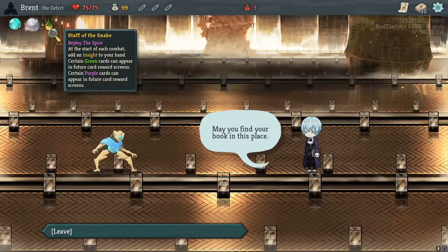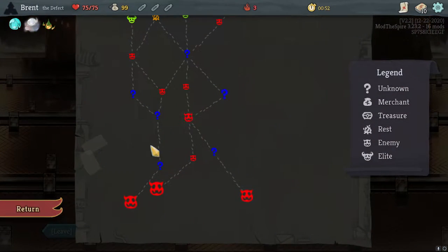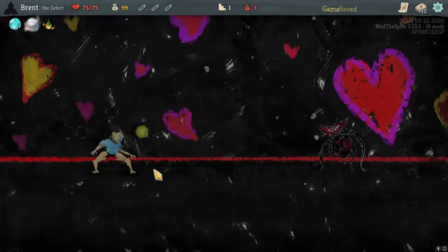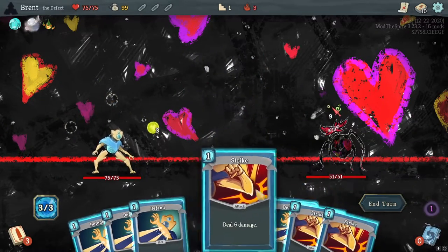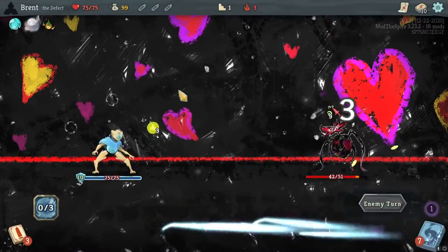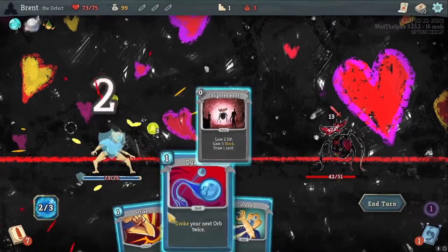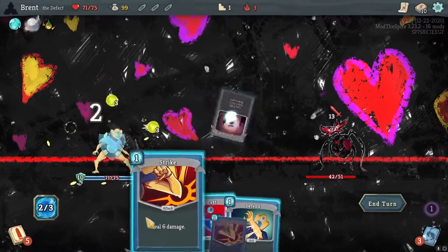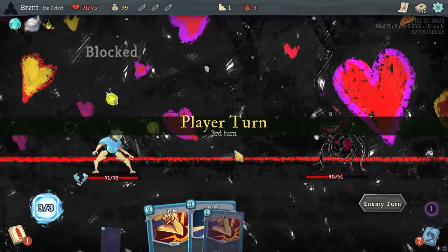Staff of the Snake — I don't even know what this is for. It reads: add an Insight to your hand. Certain green cards can appear in future card rewards — green and purple cards. So we can just get whatever cards; it's gonna be an interesting one, which is kind of cool because we can build Silent defense and Watcher for strength. The Insight is just cool to see — that additional draw at the start of each combat is pretty nice. I'm going to sacrifice even more health here to get a little bit more damage in and we've got to set up our Zaps pretty early.